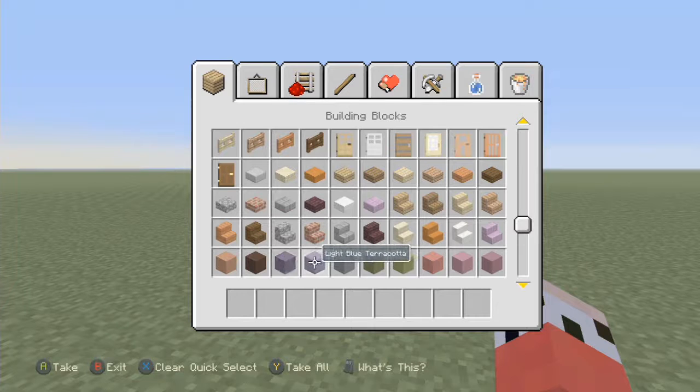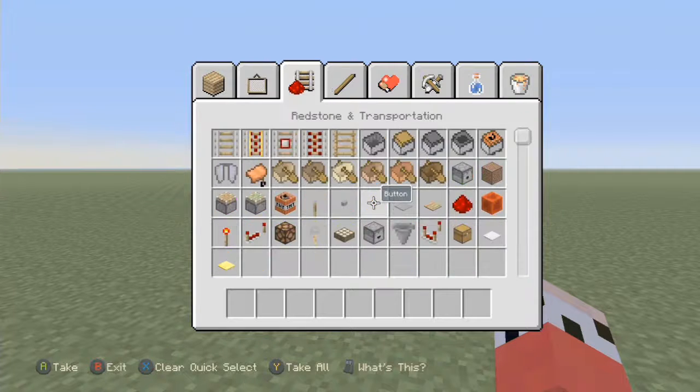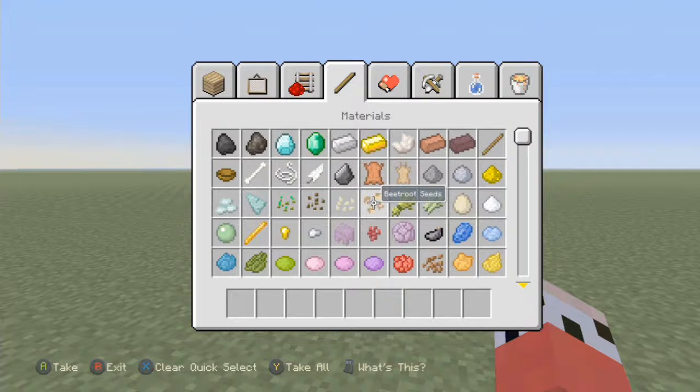So we've got new blocks added. We've got terracite here — I don't know how to say it, but it looks like clay. I think it's just been renamed. Then we've got concrete powder, glazed terracite, and this is proper concrete that you can use in your builds.